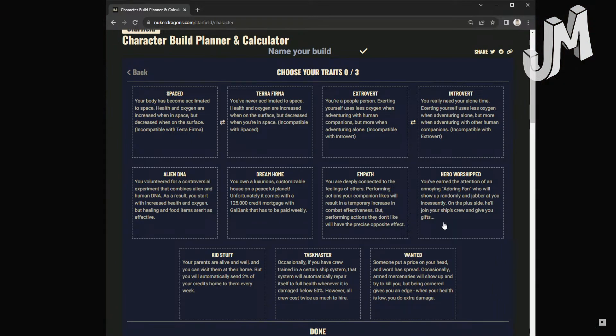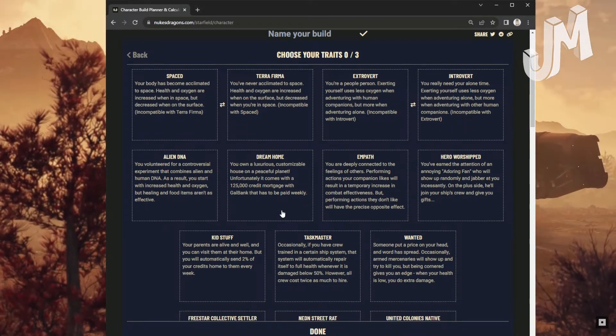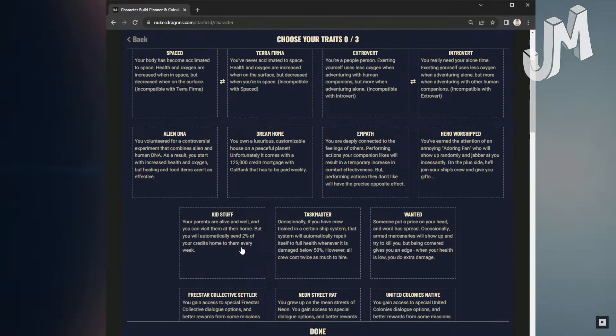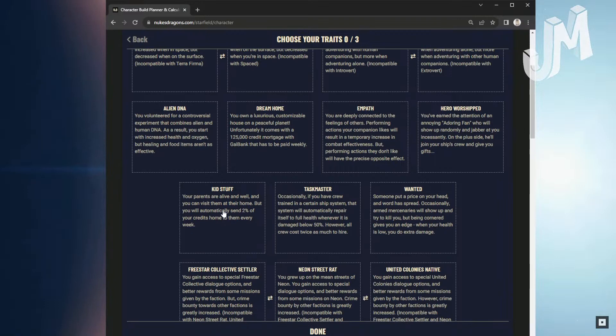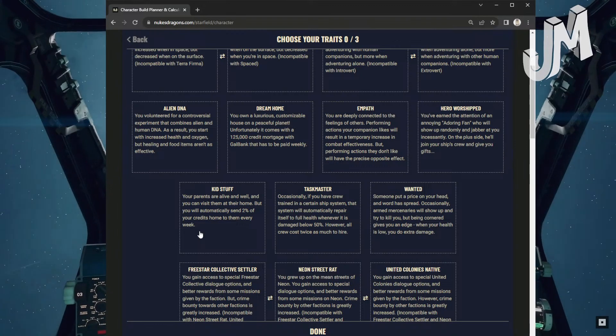Hero Worship: You've earned the attention of an annoying, adoring fan who will show up randomly and jabber at you incessantly. But on the plus side, he'll join your ship's crew and give you gifts. All of these traits are optional — you don't have to do these — and you can do three of them total.